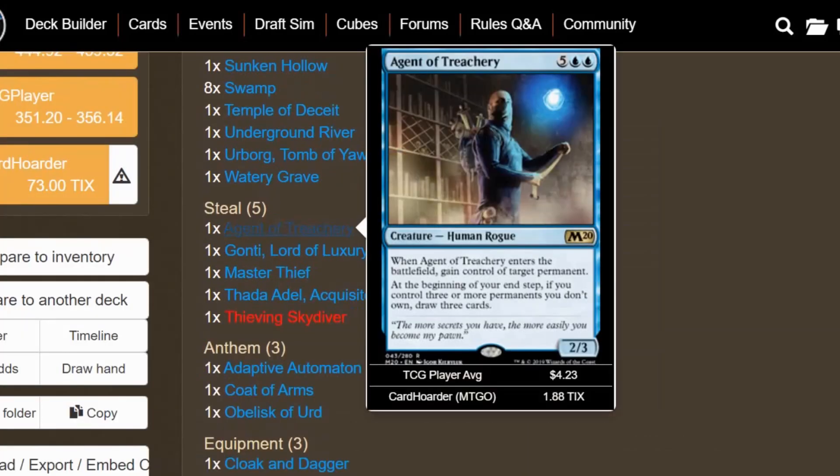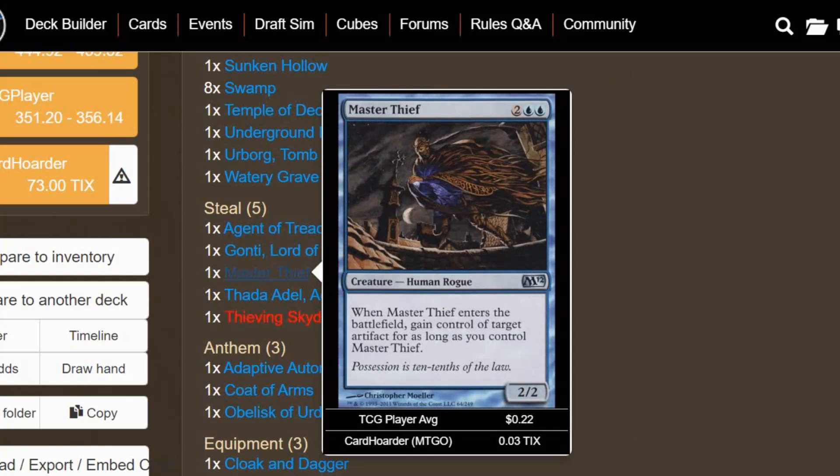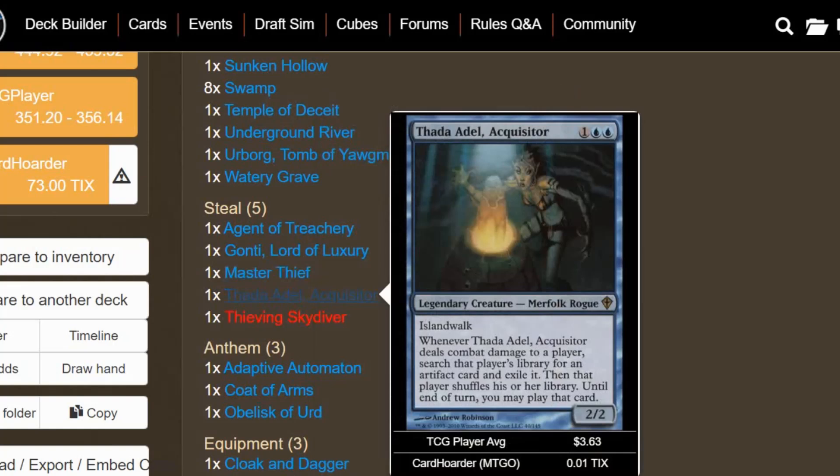We do have some steal abilities. We have Agent of Treachery — enters the battlefield and you gain control of target permanent, and at the beginning of your end step, if you control 3 or more permanents you don't own, you draw 3 cards. We have Gonti, Lord of Luxury, which is a Rogue — a pretty good rogue and commander option that also has Deathtouch, so it should be easy to deal damage. Master Thief: when it enters the battlefield, gain control of target artifact for as long as you control Master Thief. We also have Thada Adel, Acquisitor — another creature with evasion built in via Island Walk. Whenever she deals combat damage to a player, you search that player's library for an artifact card and exile it, then that player shuffles, and you get to play that card until end of turn.